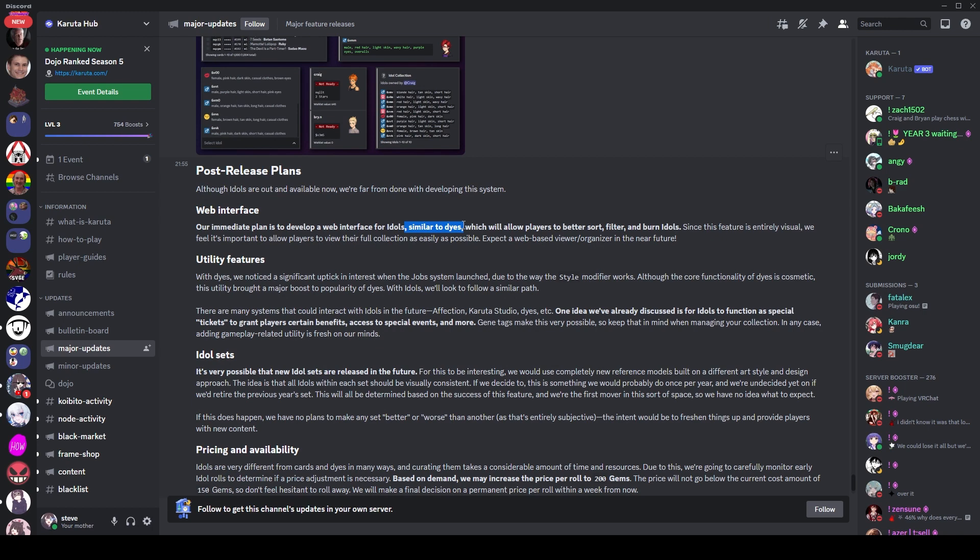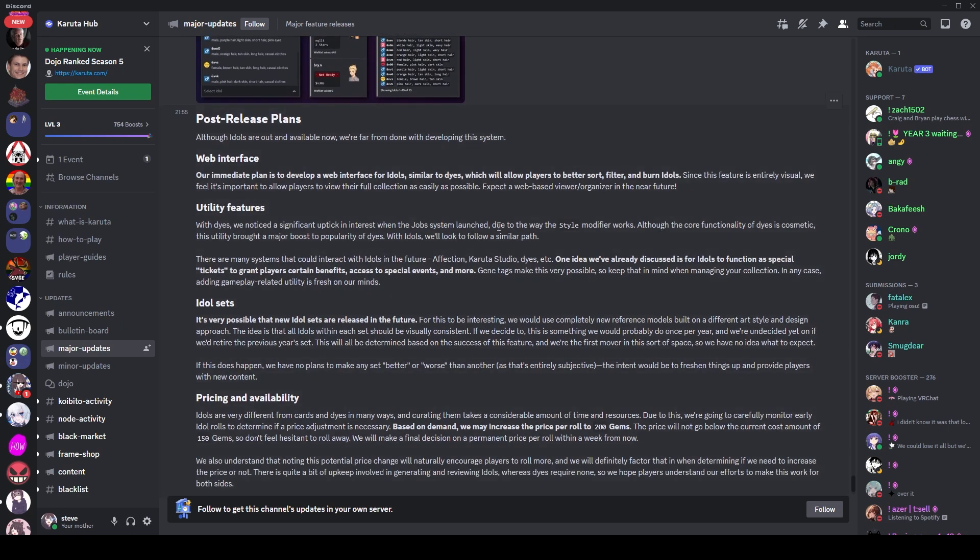You can see why people compare idols to dyes — they're basically just dyes but spicy. There'll be a web interface similar to dyes to sort, filter, and burn them. Core functionality is cosmetic but there will be utility for them similar to dyes boosting your workers. When you dye a worker its effort goes up, going up extra with mythic dyes, and I assume it'll be similar with idol tags — if you have particularly good tags it'll probably buff stuff particularly well.